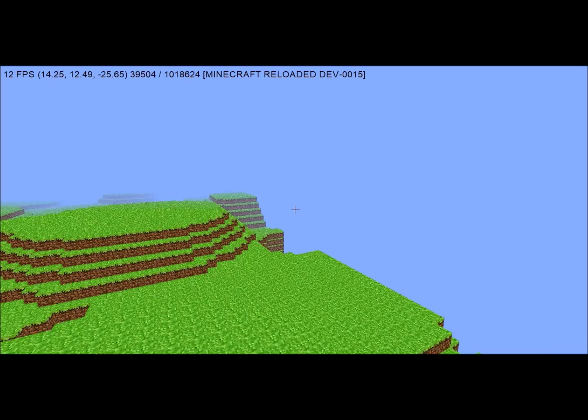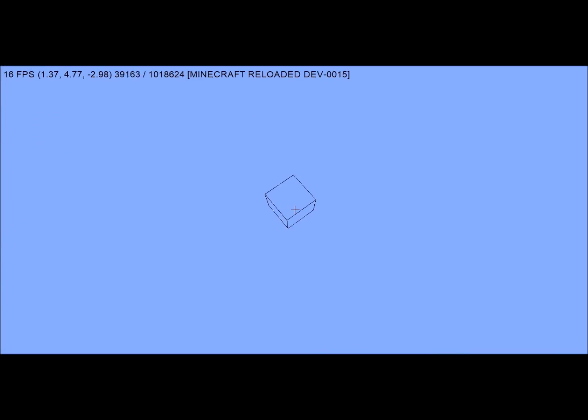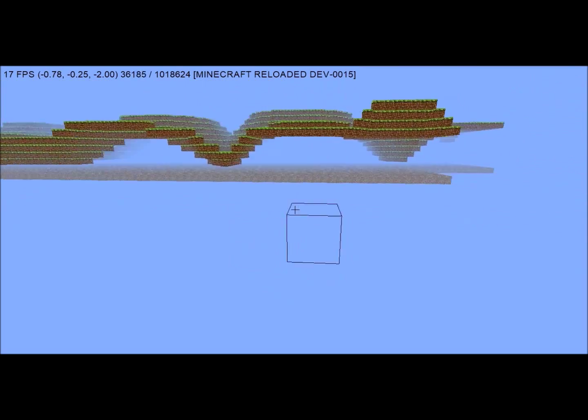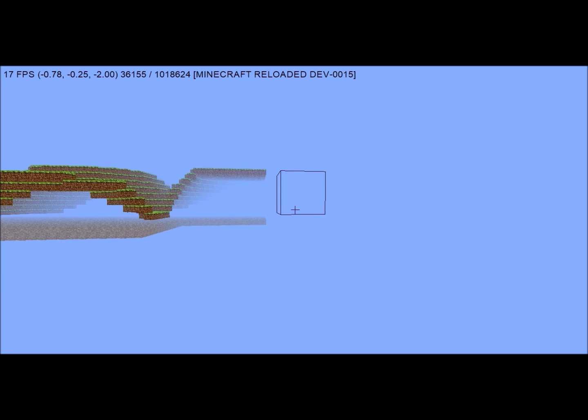I usually have more FPS when I'm not recording. Whenever you're in the spawn area, it always just generates — as you can see, it generates the stone immediately, and then it generates all the blocks around it.